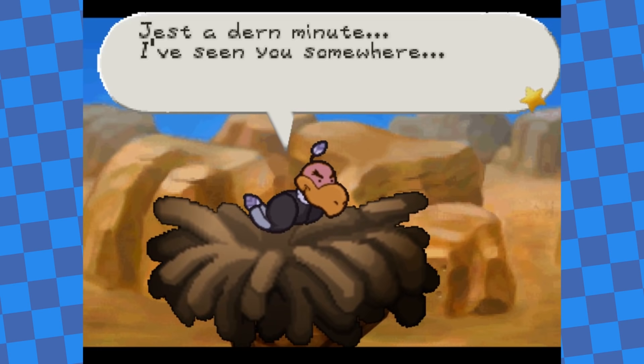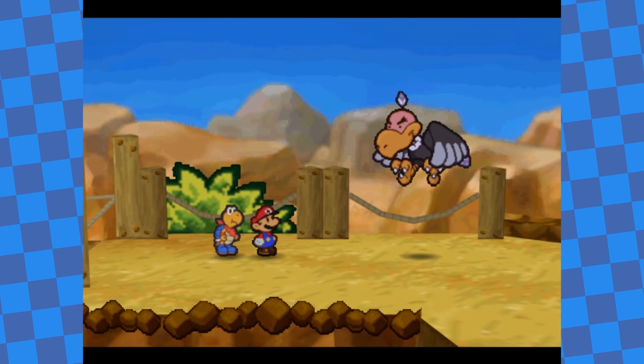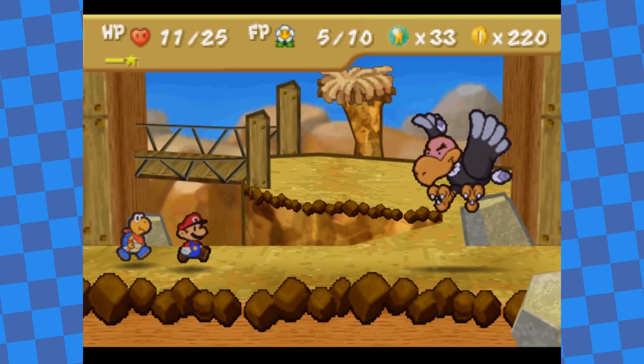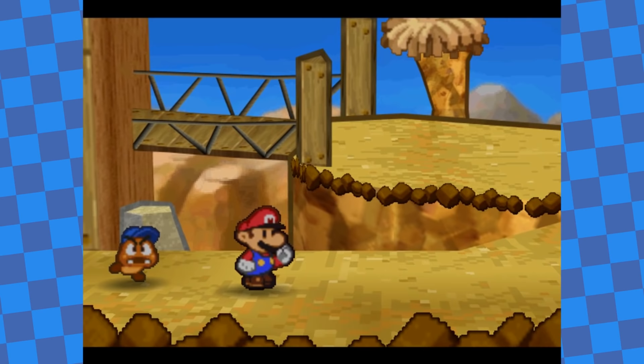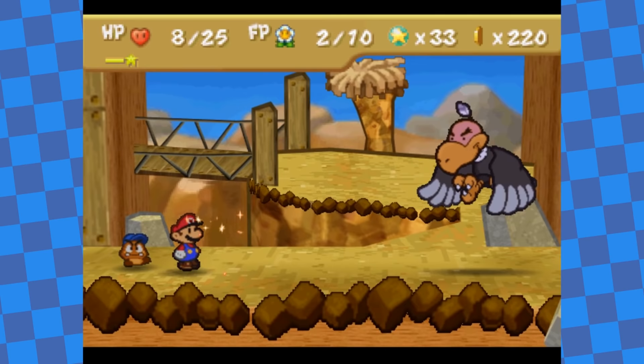On the bridge leading from Mount Rugged to Dry Dry Desert, Buzzer appeared. He asks for your name — if you tell him it's Mario or Peach he fights you, but if you say you're Luigi you can skip the battle. I decided to fight him for the star points and the challenge. The fight was a lot closer than I expected; his strongest attack did 4 damage when I couldn't get out, so I kept my HP at 5 or above at all times. But on top of using Refresh, I used up all of my healing items, which meant the desert ahead would be much harder.